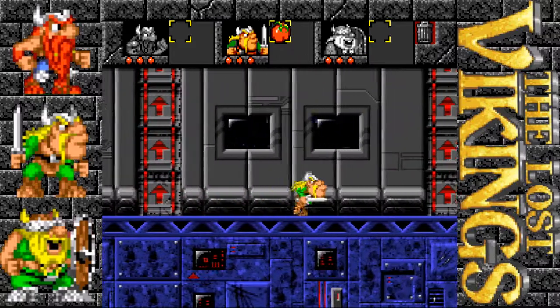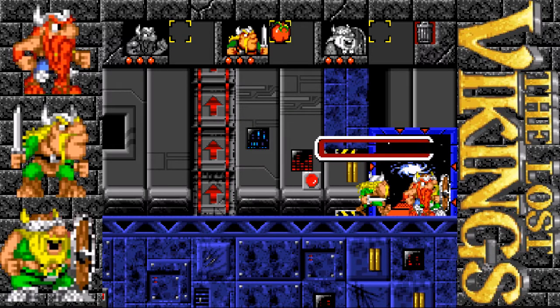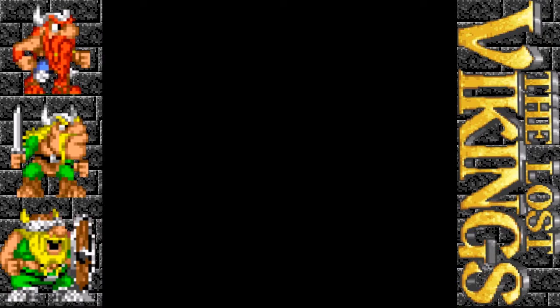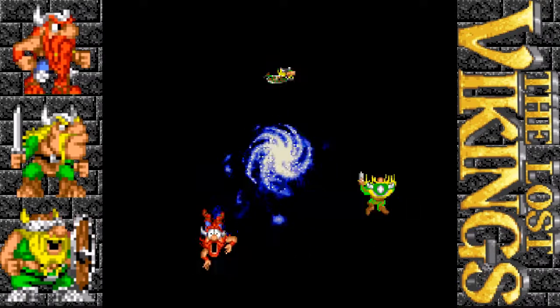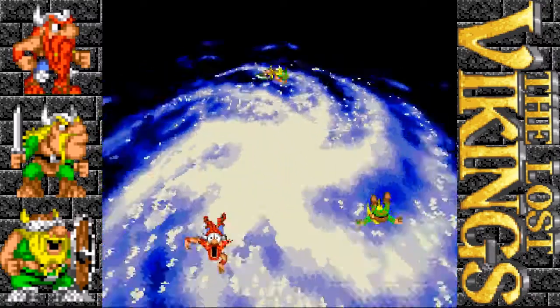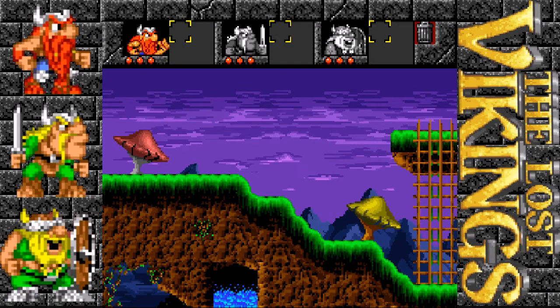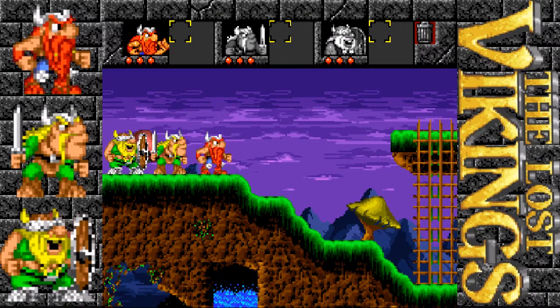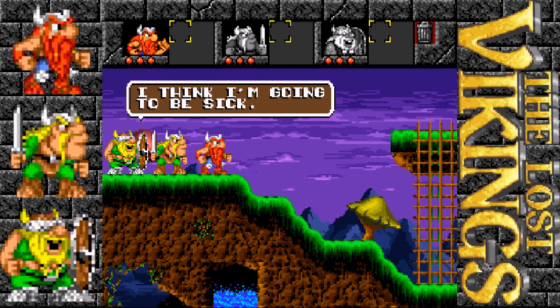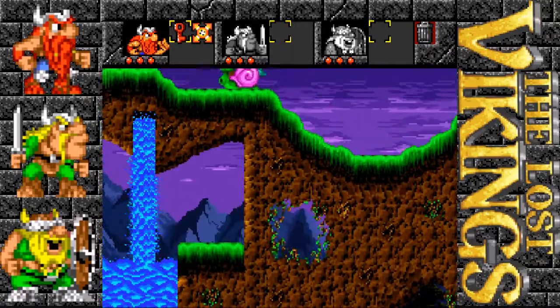And we get everyone over to the exit. But it's a little bit of a different exit this time — it's more of a swirling vortex than an exit. Maybe it does lead home. Or it could lead us somewhere much, much worse. I guess there's only one way to find it. It sends us swirling through time and space. So where do we end up? On a prehistoric planet. I guess it sort of looks like our Viking homeworld. We did have dinosaurs there, so you know.